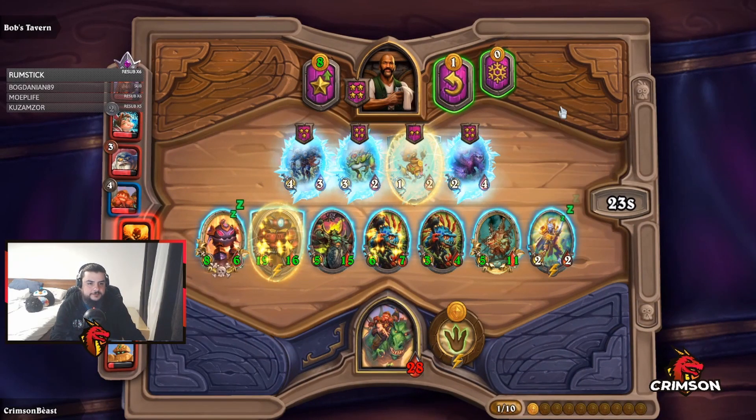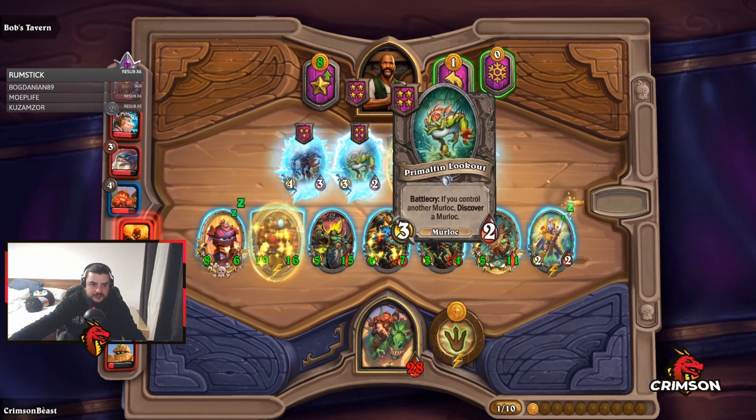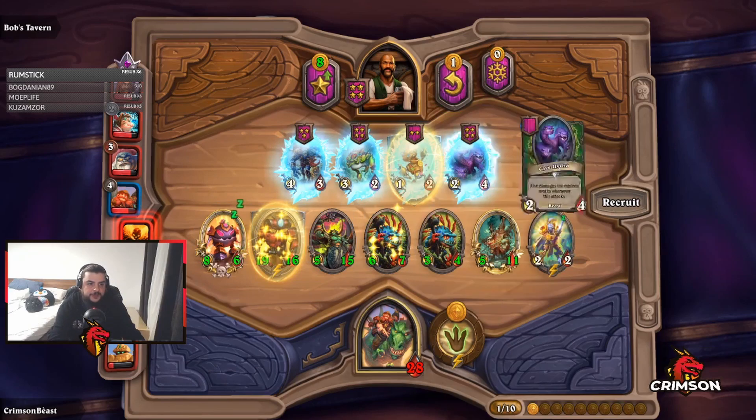If you are lucky enough to combine the golden version, this translates to plus 16, 16 at the end of each turn. Some comps that can make the stat gain incredibly OP are as following.